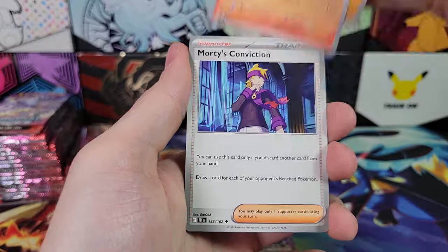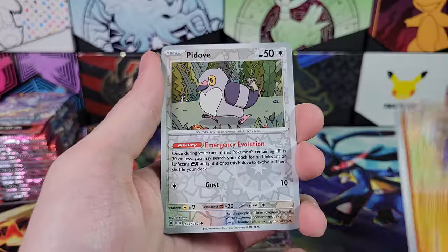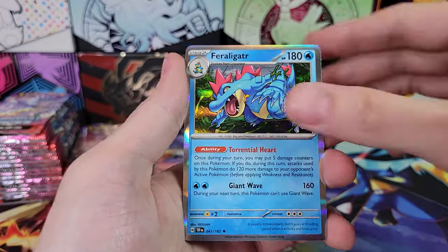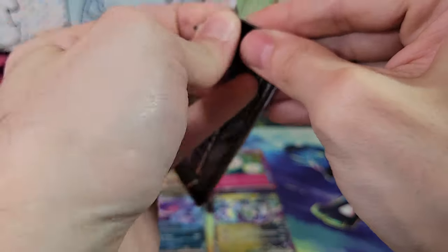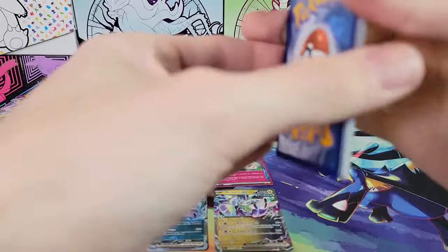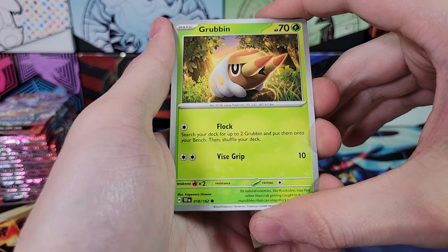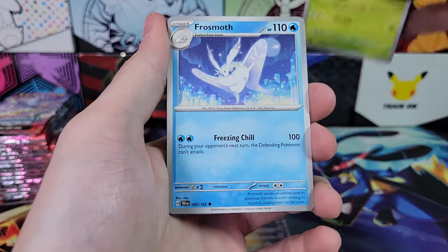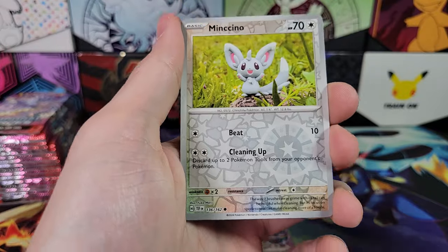Reverse Mawile, Turtonator, Shiftry, Bianca's Devotion, Reverse Drilber, Reverse P-Dove, and Feraligator. What will our special illustration rare be? Will we finally get a Pokemon? I've done four videos and gotten four special illustration rare trainers.